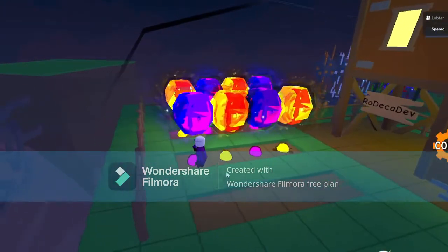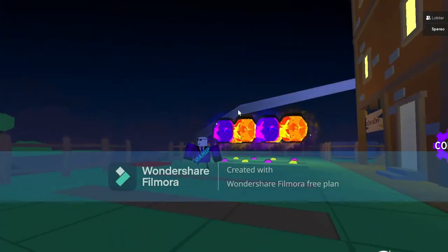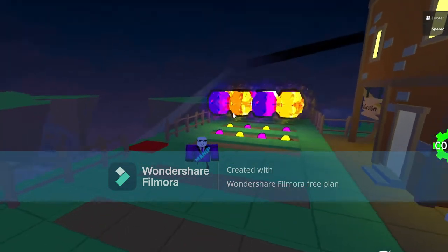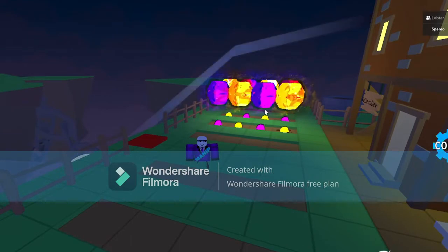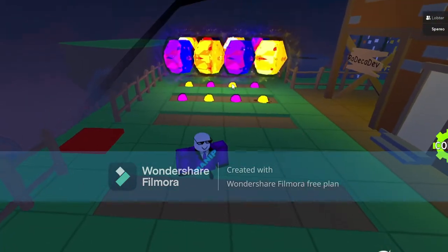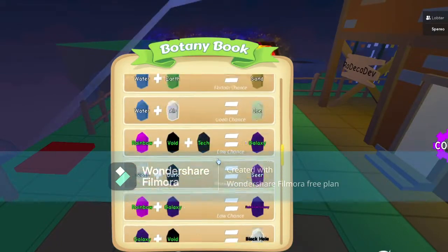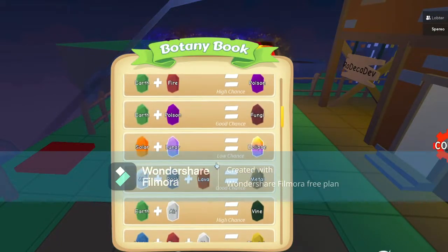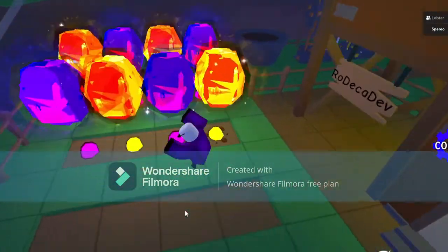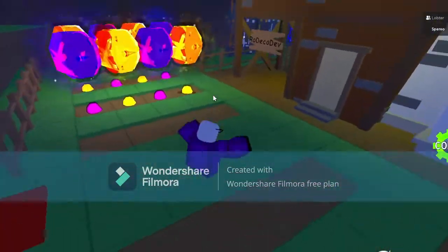Basically, how you get the lunar plant is: if you plant the meteor seed at night, you'll get lunar. But if you plant it when it's daytime, it'll be solar. And there's actually a combination you can do — solar plus lunar equals eclipse. So if you combine the lunar seed and the solar seed, you'll get the eclipse seed.